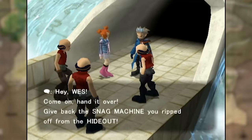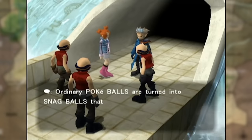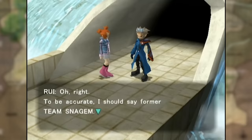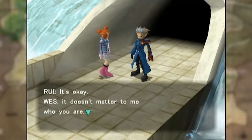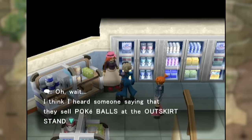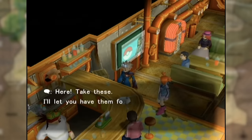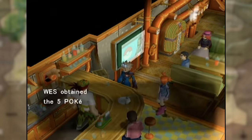The grunts reveal that the snag machine he stole allows the user to convert their Pokeballs into Snag Balls — Pokeballs that will not fail when used on another trainer's Pokemon. Rui is okay with Wes's former occupation due to being grateful for him saving her. Rui suggests you buy Pokeballs, which proves difficult since wild Pokemon are not in Orre, the region where this game takes place. There are literally no wild Pokemon. So how do you get more Pokemon? Well, you have to catch them from trainers.